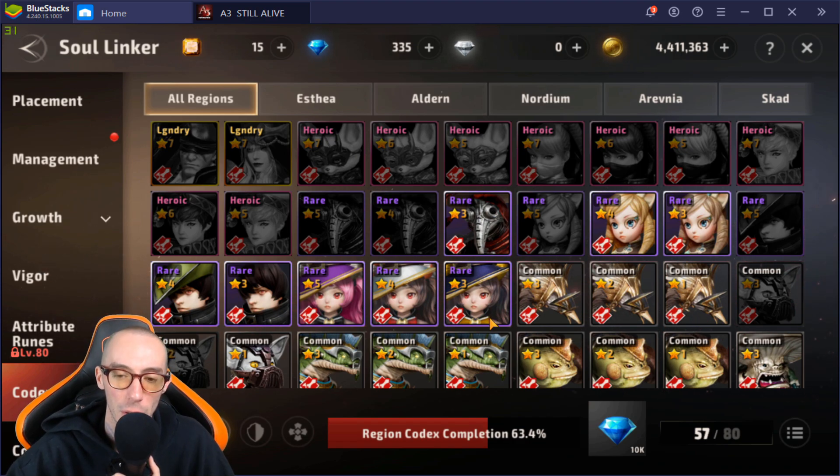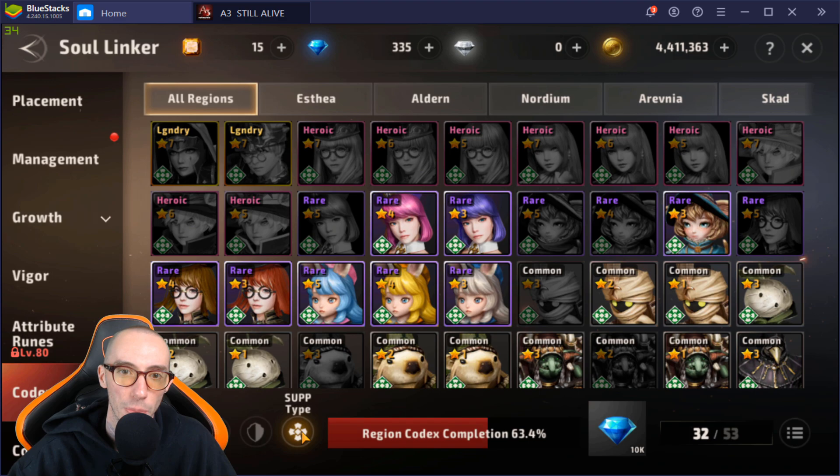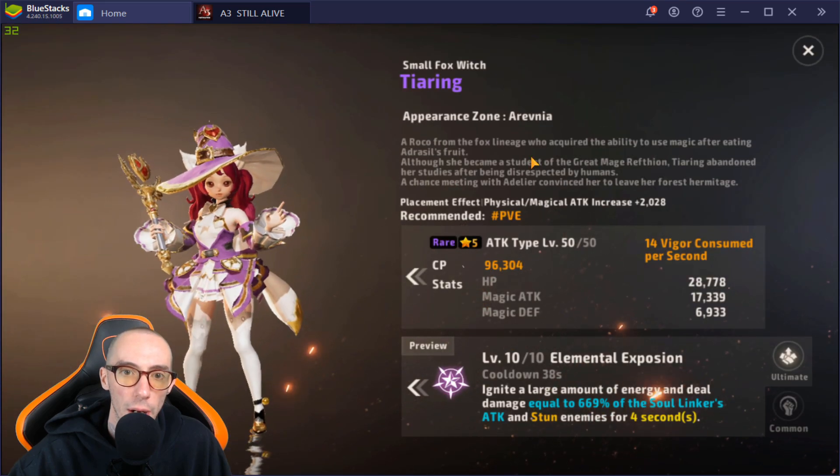For the Templar build, I am a Templar. Out of the three categories — attack, defense, and support — I personally think that the attack-type soul linker is the best. That's what we're going to be looking at. I picked a few different ones because not everyone will have the legendary or heroic one, so I picked one or two from rare, one from heroic, and one from legendary.